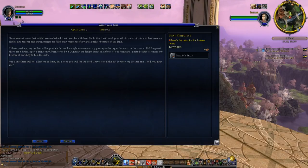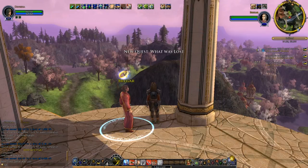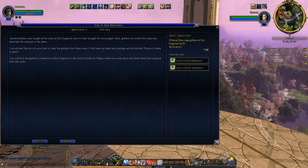In the ruins of Dalbringwest there lies a sword upon a stone, borne once by a Duodain who fought beside them in defense of their homeland. She may be able to remind her brother of their duty to Middle-Earth. Her duties here won't allow her to leave, but she hopes we'll see the need to seal this rift. We want to retrieve the sword — we can do that. Then there's the evil of Dalbringwest: ancient battles were fought there, and they had thought the evil purged. Now goblins toil within the ruins and desecrate the memory of the place. She asks us to clear the goblins, as it will ease her heart and perhaps aid her brother Toran to leave in peace.